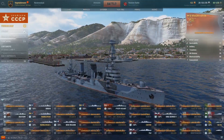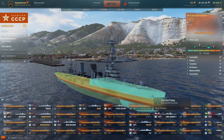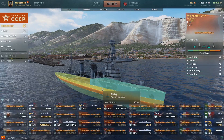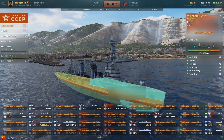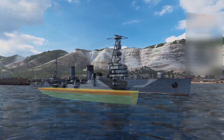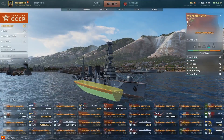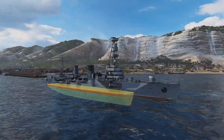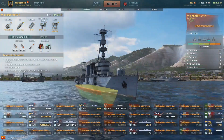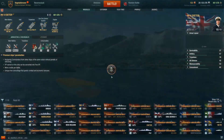Looking at the armour layout: she's got 13 millimetres of armour and 25 millimetres — pretty much what you'd expect from a low-tier cruiser. The citadel is just above the waterline and it's pretty big, so expect to hit the odd citadel here and there. For consumables, we've got repair party and hydro — I expect it to be much the same on Legends.